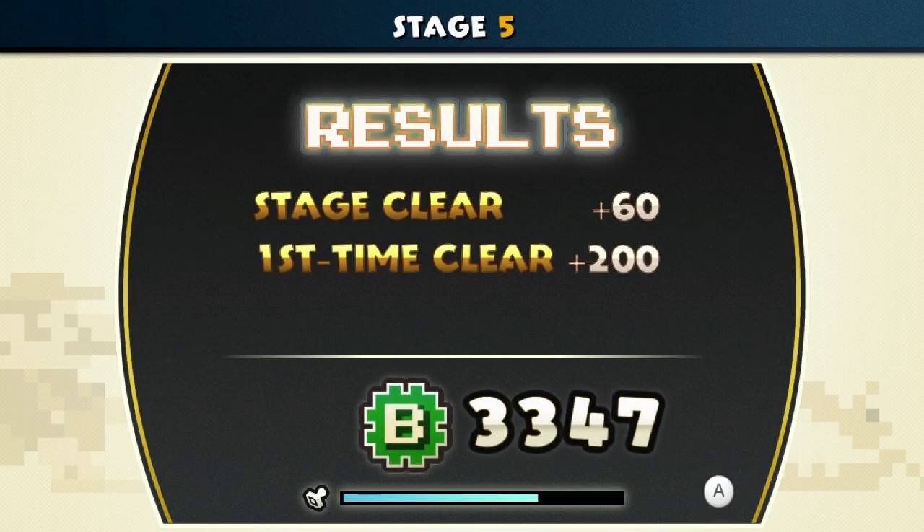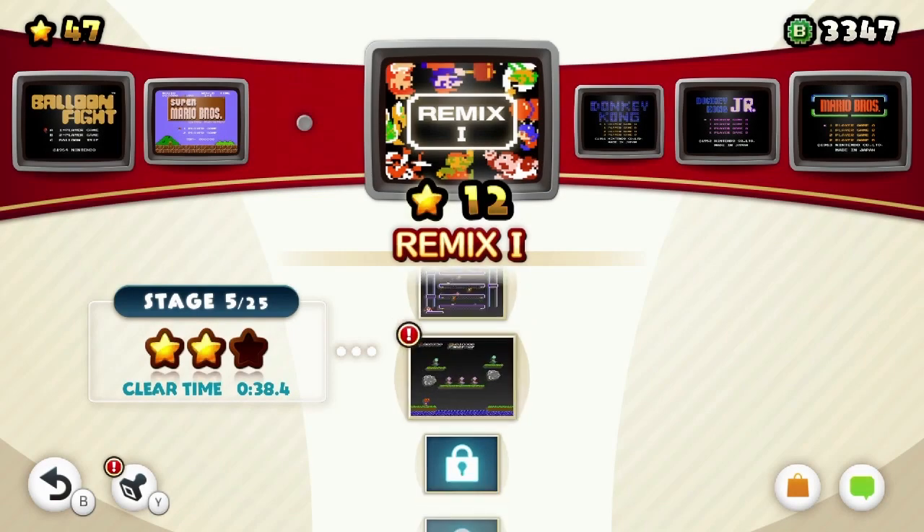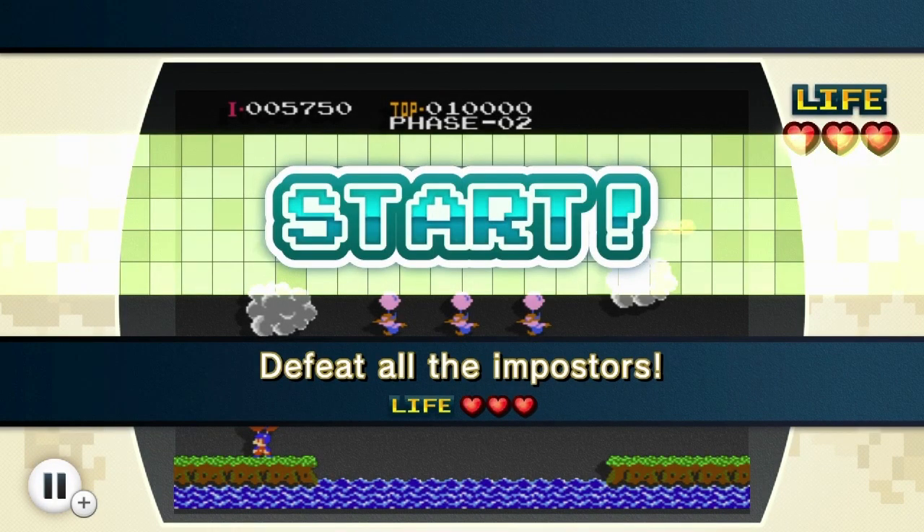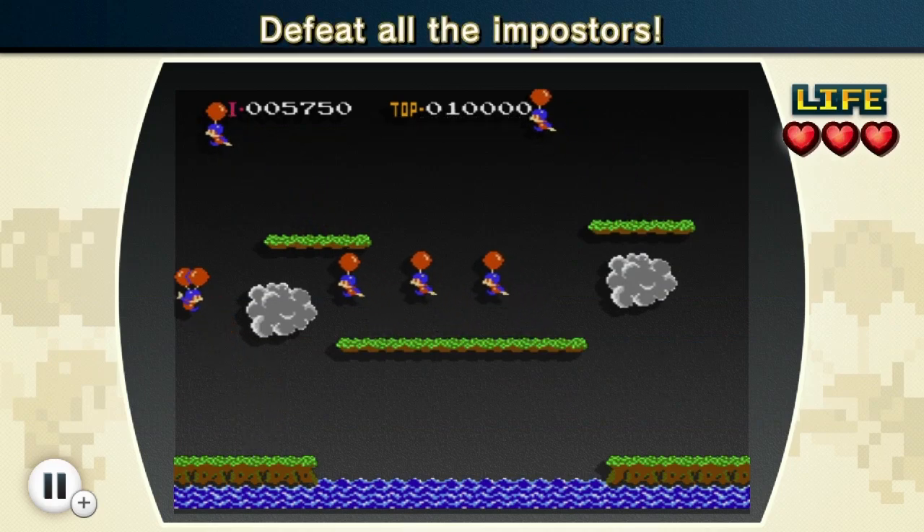Let's go to Stage 6 now. I guess we get some more bits here, off to a pretty good amount. I don't know if I'll end up getting all the stamps in this playthrough, but I guess we'll see. Defeat all the impostors — I could do that. Oh wow, there's a lot of them too.